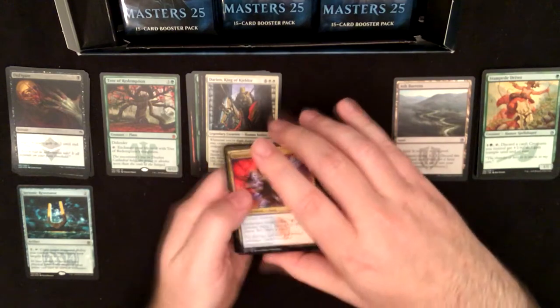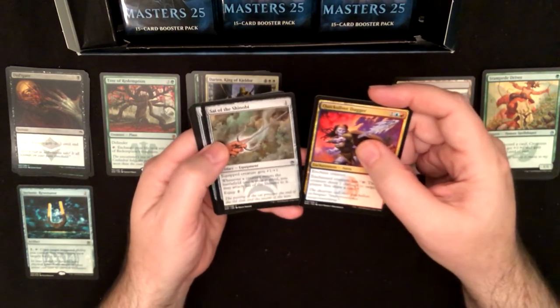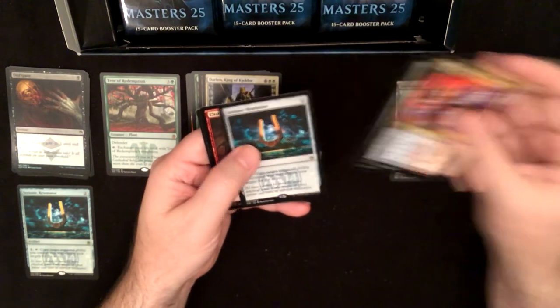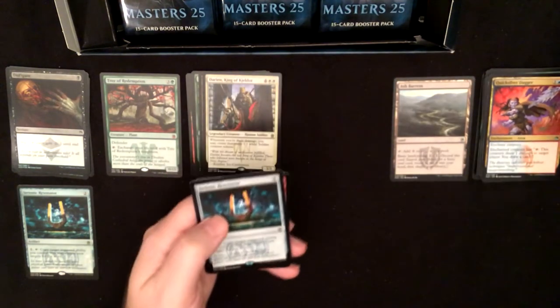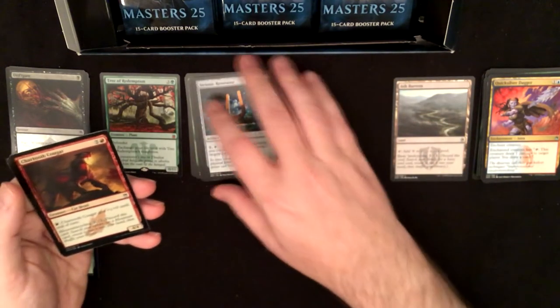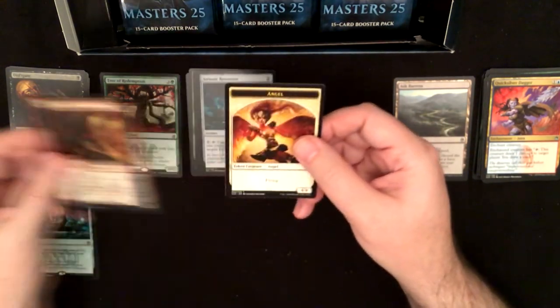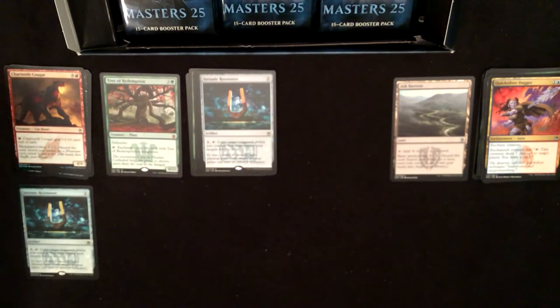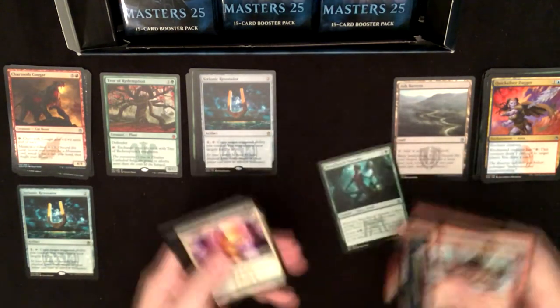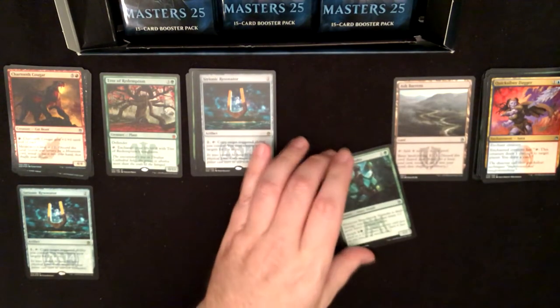Another Quicksilver Dagger, Sai of the Shinobi. I must have missed an uncommon there — Strionic Resonator again as a regular rare, with a Chartooth Cougar foil and an Age-Old token. Broodhatch Nantuko.